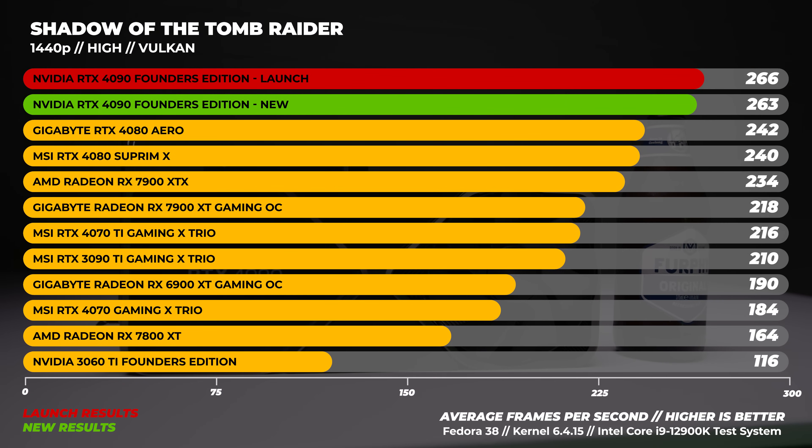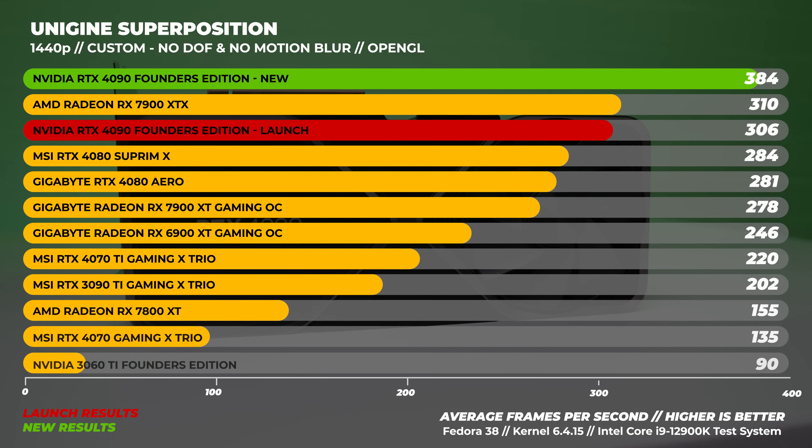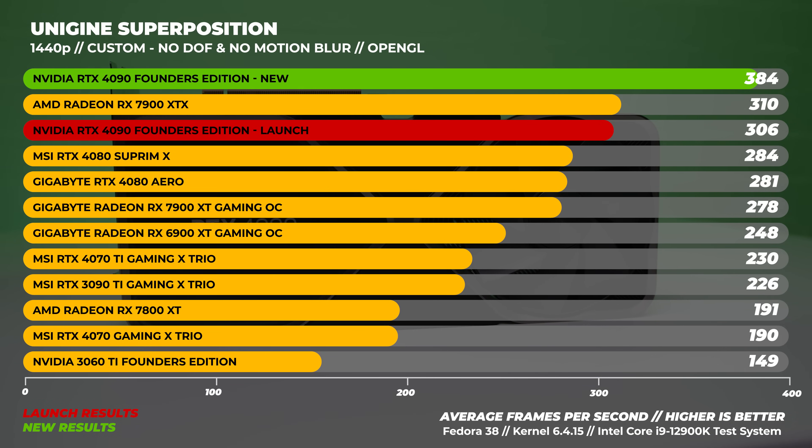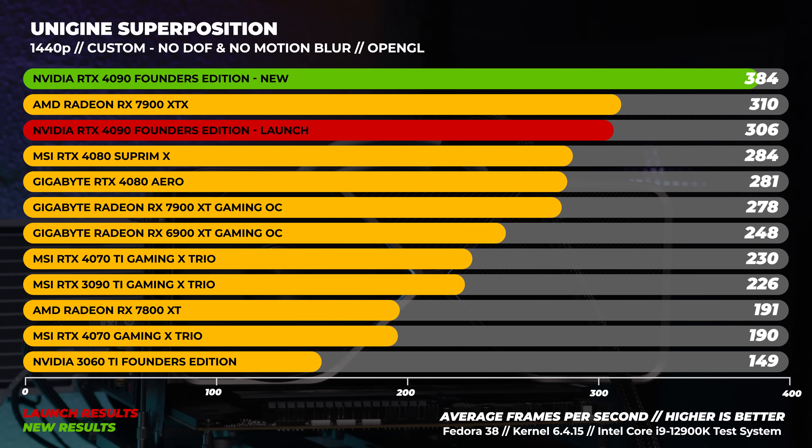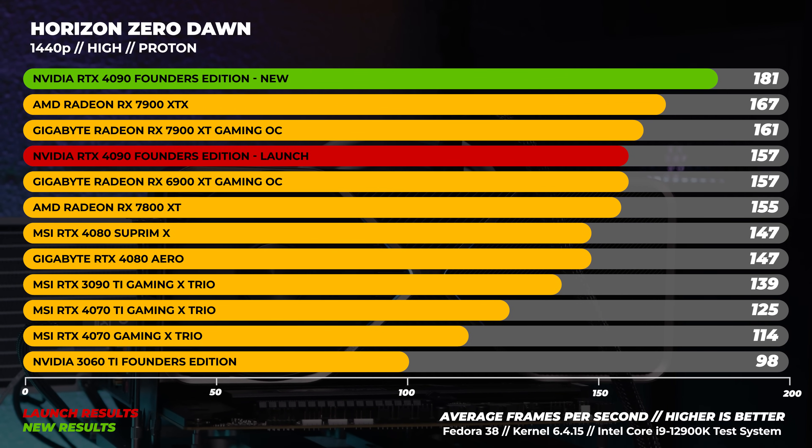Let's move on to 1440p benchmarks in Linux. In Shadow of the Tomb Raider at 1440p, we lose about three frames per second on average, which is still within a margin of error. With Superposition at 1440p, we see a massive gain of almost 80 frames per second on average — that's really huge. We ran this test multiple times to verify, and that's what we came out with. Remember, the RTX 4090 launch drivers in Linux were a complete mess. In Horizon Zero Dawn at 1440p in Linux, we're seeing almost exactly what we saw at 1080p, with that performance jump being absolutely huge.